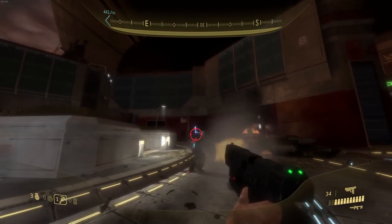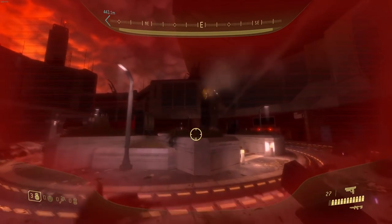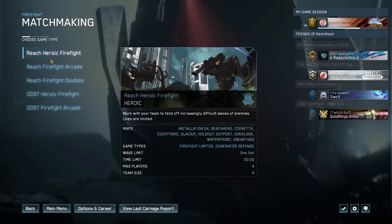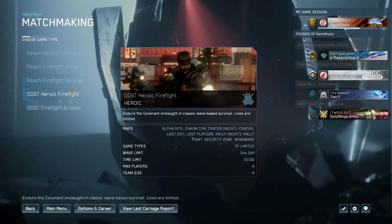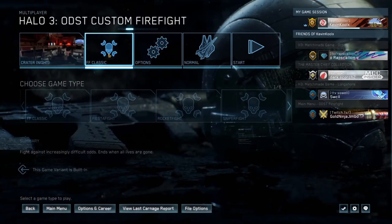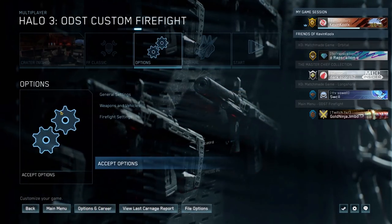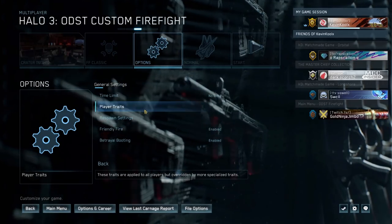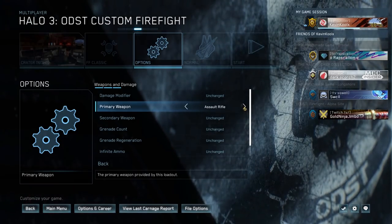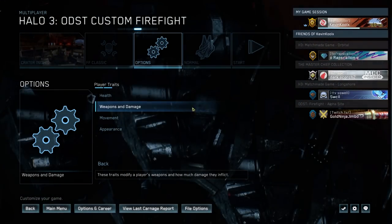ODST also comes with ODST Firefight, which is brand new to the MCC in general — new content for both console and PC players. Not only is it just ODST Firefight, it comes with matchmaking as well, so this is the first time we've ever had ODST matchmaking. You also have a slew of new customization options that we did not have previously. They're not as extensive as Reach's customization, but much more than what 360 Firefight had to offer. It's a great way to jump in and play some Endure modes, which requires significant teamwork but is very possible with a coordinated team.